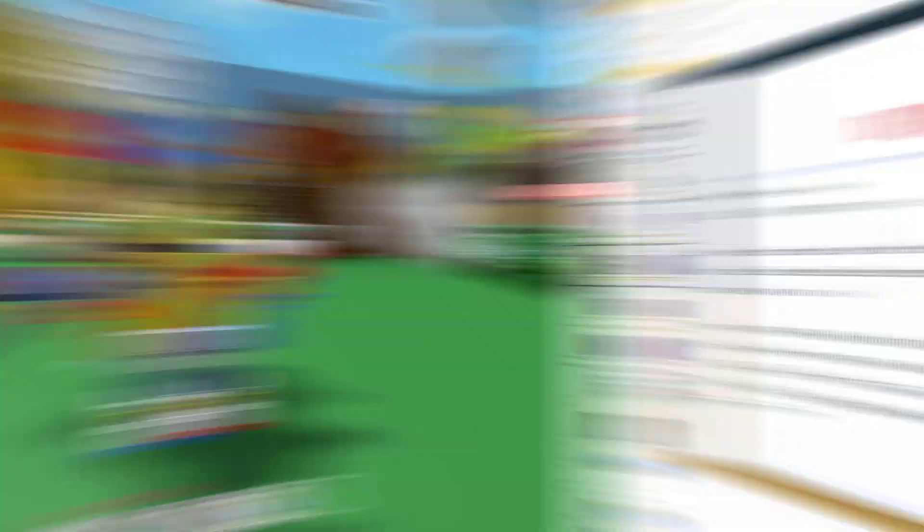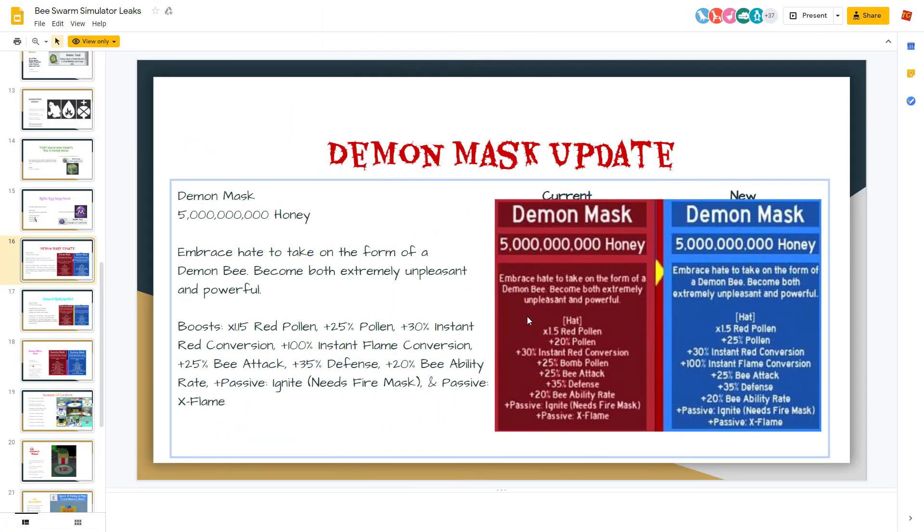I figured I'd order these from my least favorite to my favorite secrets, so we're going from least favorite first. Starting with secret number eight: the Demon Mask and the Gummy Mask have been nerfed or updated.